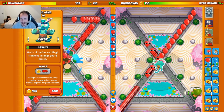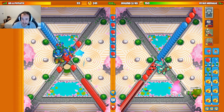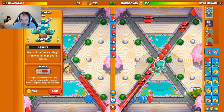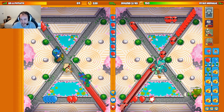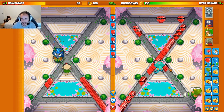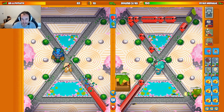Super Monkey works really well with Dartling because Super Monkey basically counters DDTs, which Dartling struggles to do. It also counters Round 28 Ceramics — you can just Tech Terror them. It helps against BMBs too, covering Dartling's weaknesses while Dartling handles the early game and Super Monkey's weaknesses. Pretty good synergy. Farm is down — beautiful.